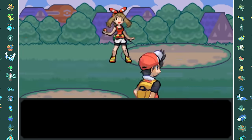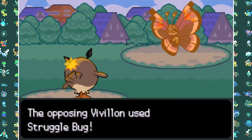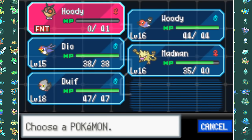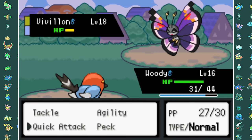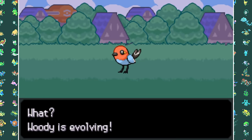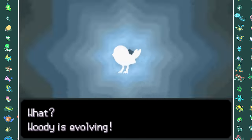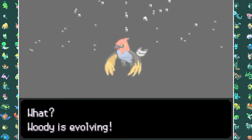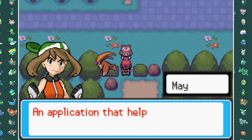Luckily my Hoothoot was able to take out the Torchic with a couple of Echoed Voices. Then Vivillon took out my Hoothoot, so I switched in Woody the Fletchling, who took out the remaining two Pokemon with Quick Attacks and Peck. After the battle my Fletchling actually evolved into a Fletchinder, which is not going to be great for the first gym leader — Rock-type Brock. After the battle she gives me the Pokenav, which will make it easier to find certain Pokemon.